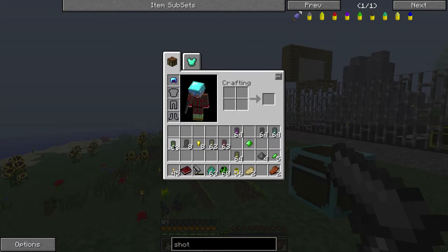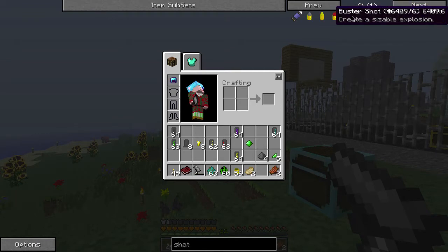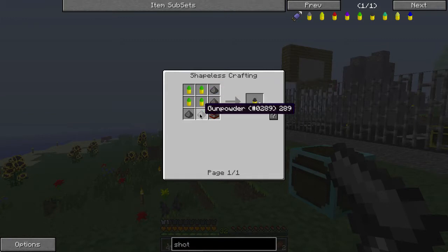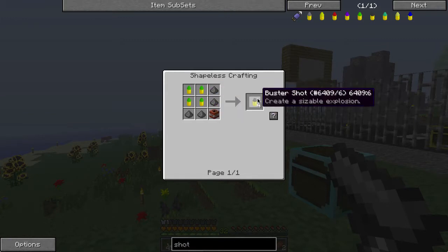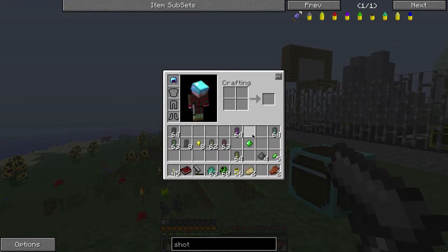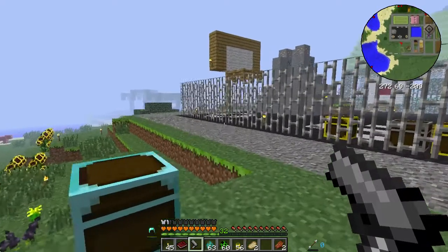There is, however, the upgraded concussive shot — which is the buster shot. This is made by taking concussive shot and adding more gunpowder and more TNT. So you're going to need to raid a couple of galleons to make this stuff. But in certain situations, this is incredibly valuable.